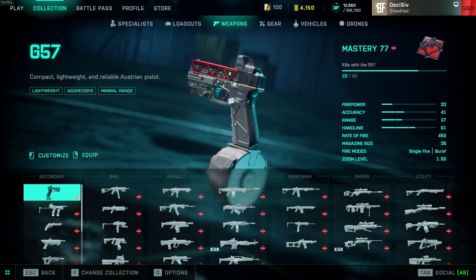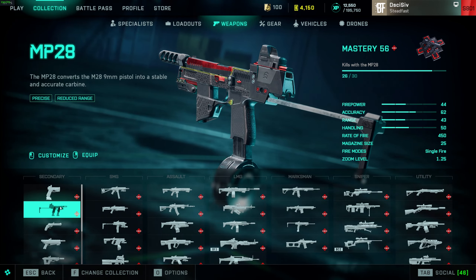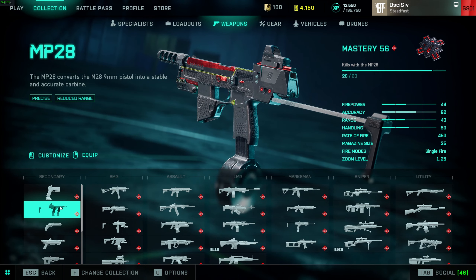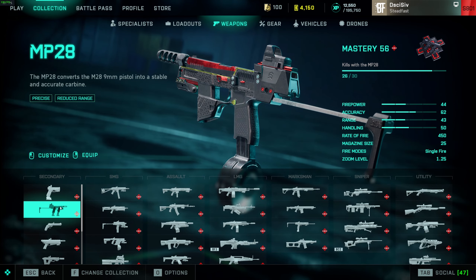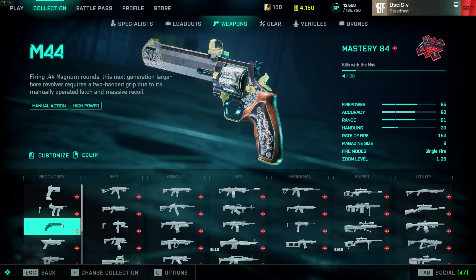The G57 and the MP28 both got their 2x multiplier headshot back from the previous 1.25 when they nerfed the SMGs. MP28 is A tier — it does have a slightly longer two-shot range and is basically a pocket V-CAR, still good. 28 rounds, slow reload, same with the Glock if you use the draw mac, but still good damage, good sidearm, low recoil.